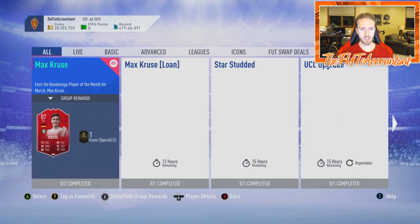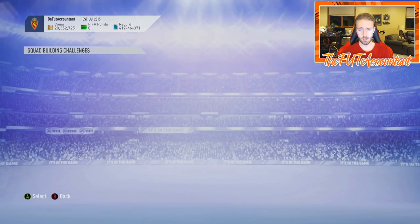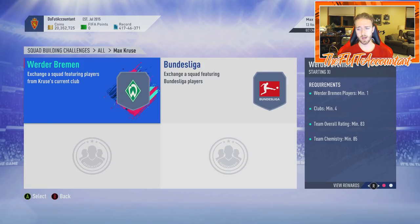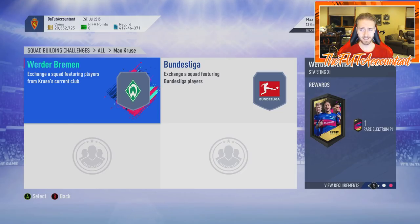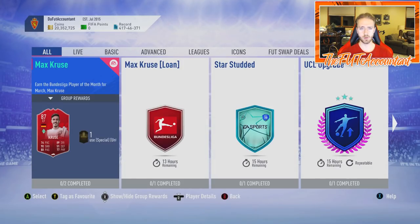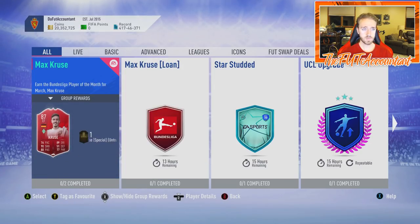I tweeted about the Max Cruse SBC — right now it literally costs less than 30,000 coins to do it. Three 83-rated squads, very cheap. You get a Premium Gold Players Pack, a kit, and a Rare Electrum Players Pack in return. It ends in about 13 hours from when I'm recording, so if that's something you're interested in you might have just enough time when this video goes out.